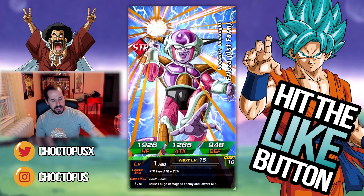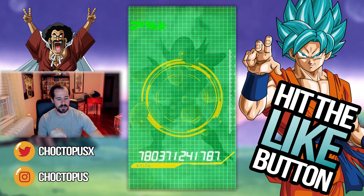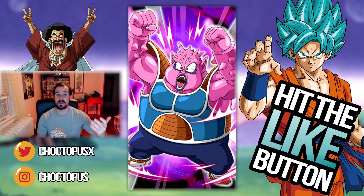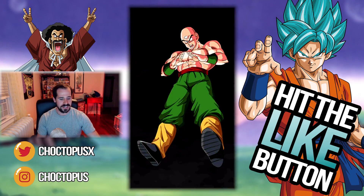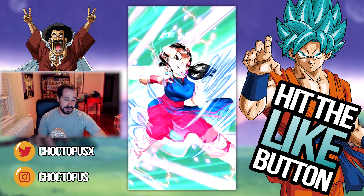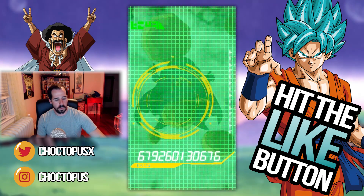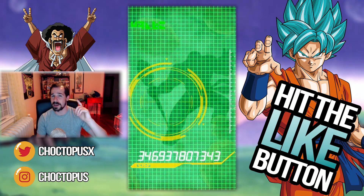No broken screen there. We're going to get first form Frieza, Dodoria, second form Frieza — I'm sorry, third form Frieza, Dodoria. What is going on here? Do you see a pattern? Tien. Come on, Goku, you got to be in here. Four multis and you're not going to give me Super Saiyan 4? Jace, Babidi.